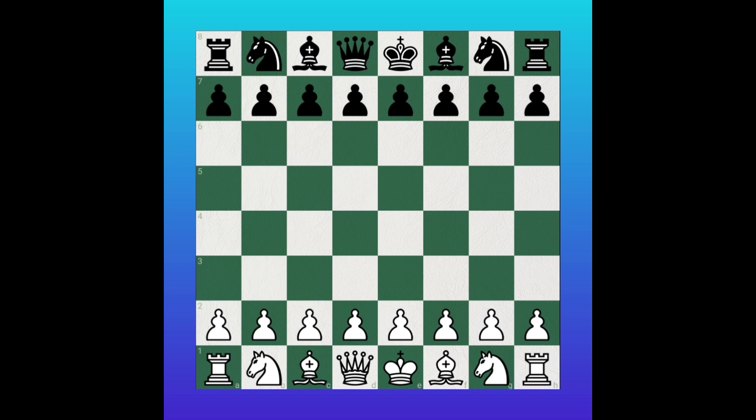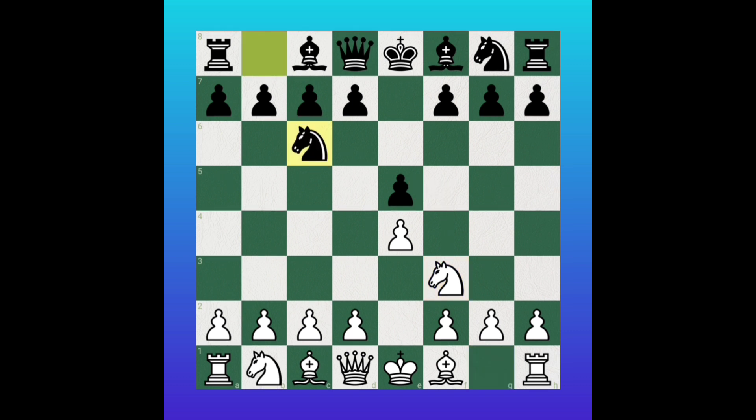The following moves are here. e4, controlling the center. e5, controlling the center. Nf3, controlling the center and attacking the center pawn. Nc6, controlling the center and supporting the center pawn. Bc4, controlling the center as well as attacking the f7 weak square. Nf6, developing the minor piece, controlling the center and attacking the center pawn.